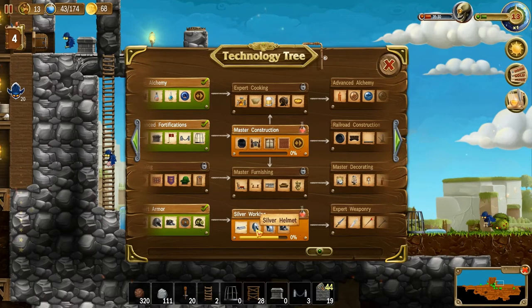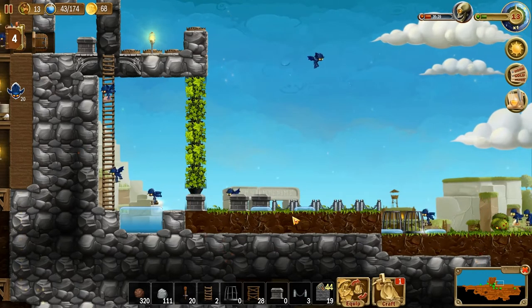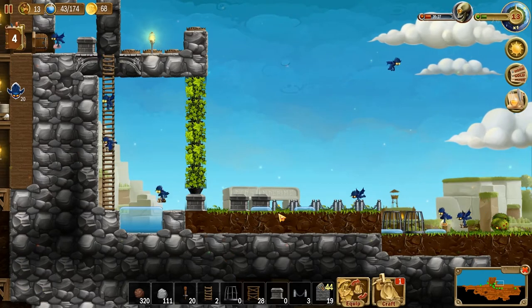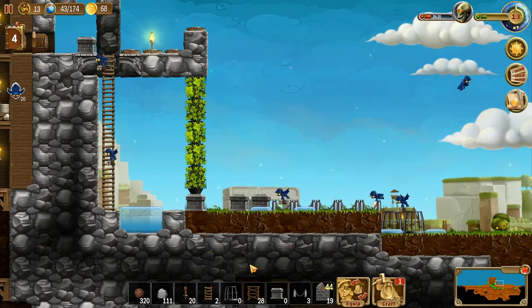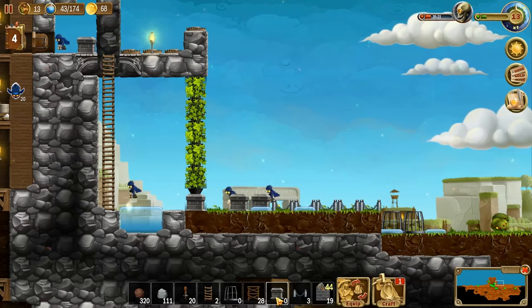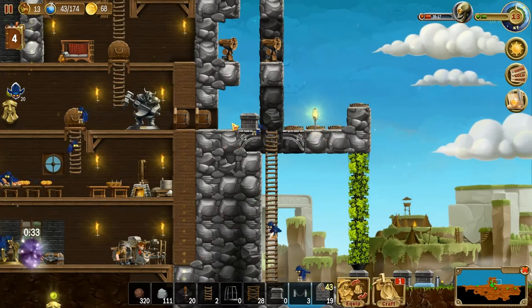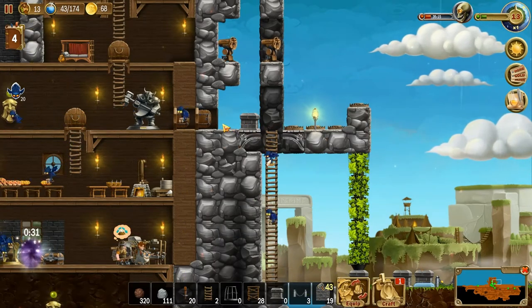We can't do a single thing — although we might be able to do this. The iron boots surprised me that they took ore instead of ingots — that's so lucky this time. So another thing I can do until they get all the ingots made. We'll let that one run. We're waiting on this one — it must be in transport, it's been made but hasn't been dropped off yet.